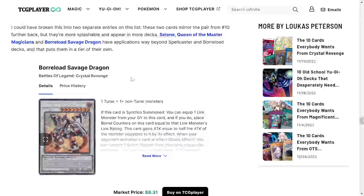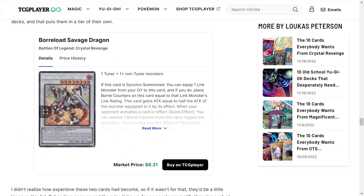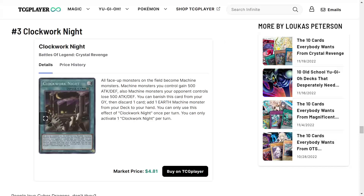Borrelsword Savage Dragon is a two-for-four at number 4 — I actually pulled this so I'm happy. It's mostly played in Dragon Links right now but I personally like running it in my Dragoon deck too. You can equip a link monster to it, which gives you a boost in attack and lets you negate. It's a little underrated right now outside of Dragon Links, but it's generic so it has potential to be run in a lot of different decks.